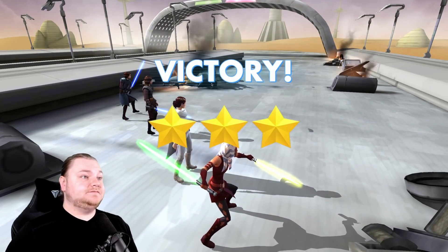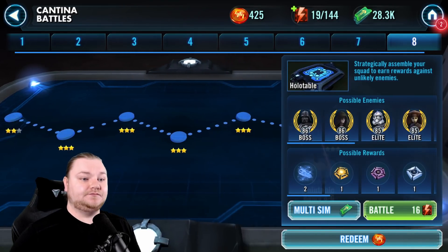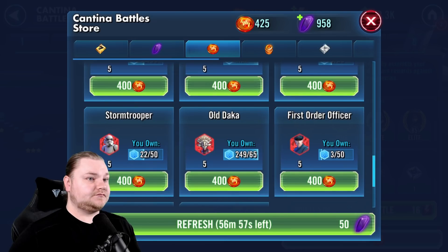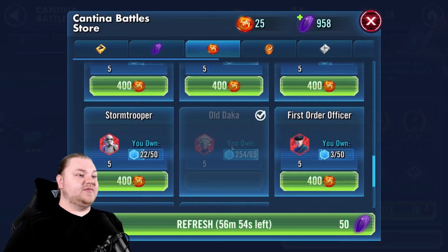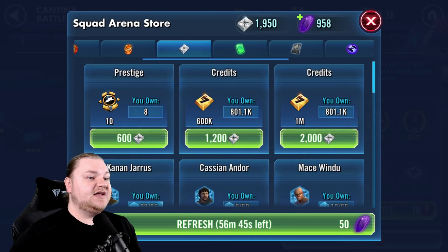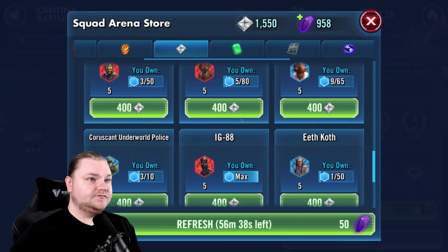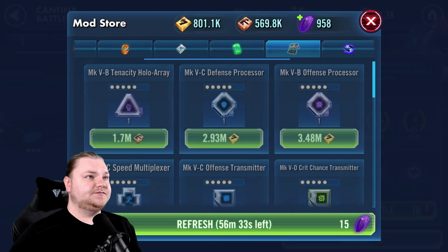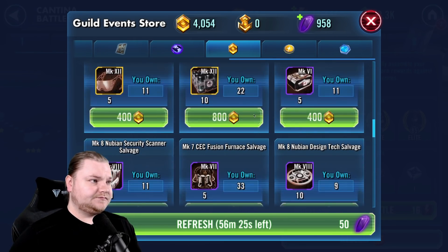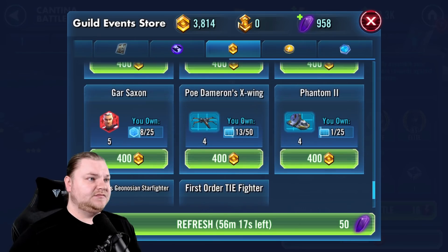I believe that's all the stars. We're starting to get some Relic Materials — love it. Redeeming Daka — last one for Daka, I know it'll be a little over but that's fine. From here we're moving on to not Fives, but Chopper — not because Chopper's better, but because we want to start getting a Phoenix squad ready to get some of those Imperials we may need in the future. And Asajj for the Nightsisters, of course. Always buy the stun guns when you see them, the Mark Fives. Obviously we have plenty of the Mark Fours.